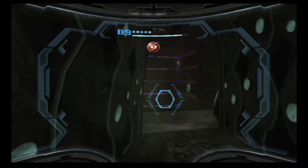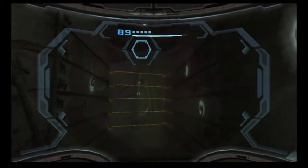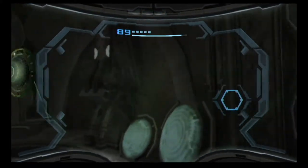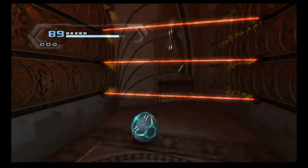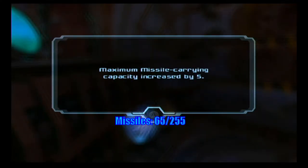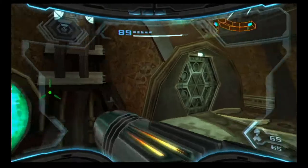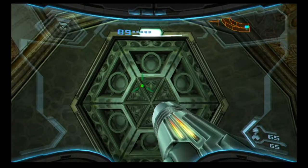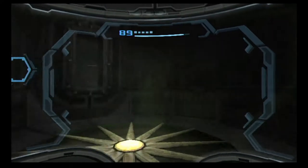There it goes. Contact with activated energy beams will result in injury. Well now we're through there — let's see what else we got. Magnetic rail — alright, spider ball! Down we go.